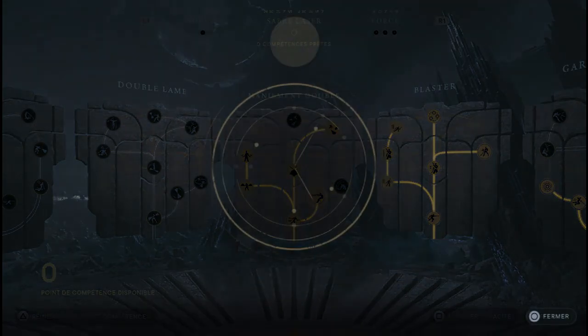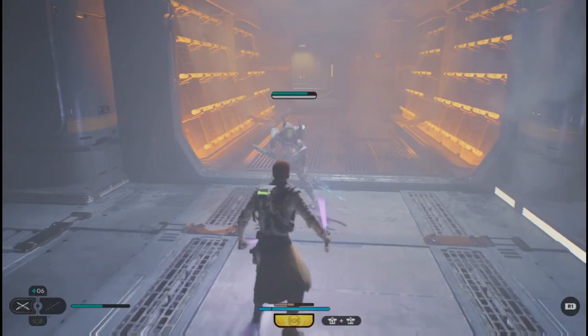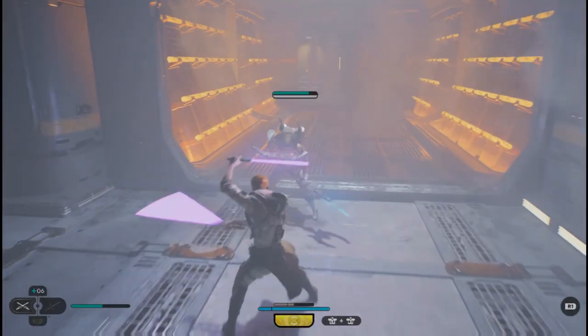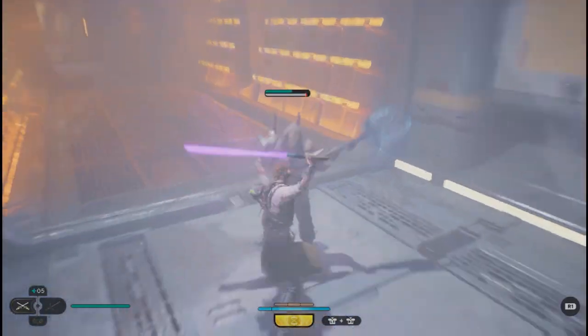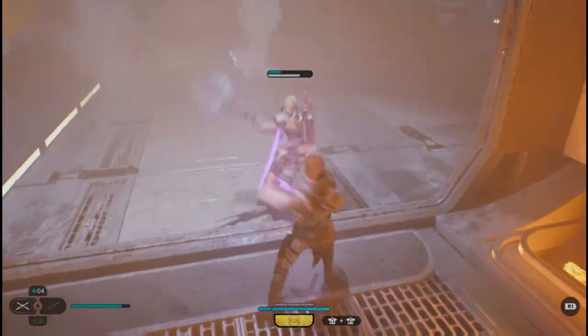Frappe déchaînée. Compétence utile si vous tombez sur des ennemis qui aiment à la fois jouer au corps à corps et reculer en même temps, comme ici je vous montrais. Kal va aller faire une attaque vers l'avant — l'ennemi était encore un peu trop loin. Ça, c'est utile vraiment si vous voyez que l'ennemi aime jouer au corps à corps ou à distance.